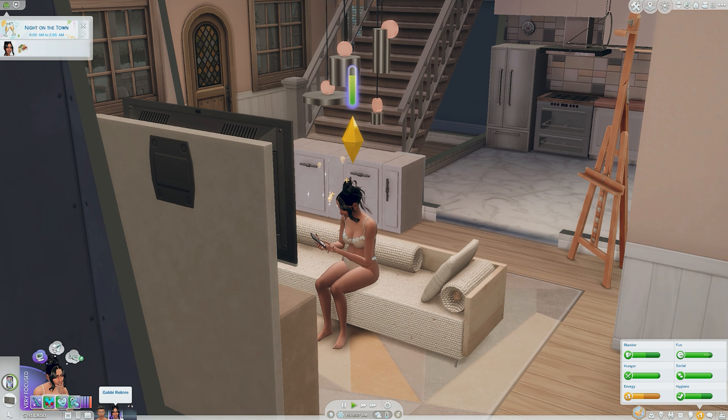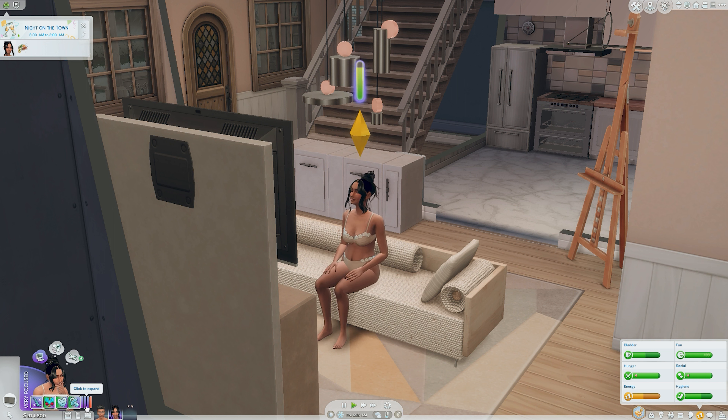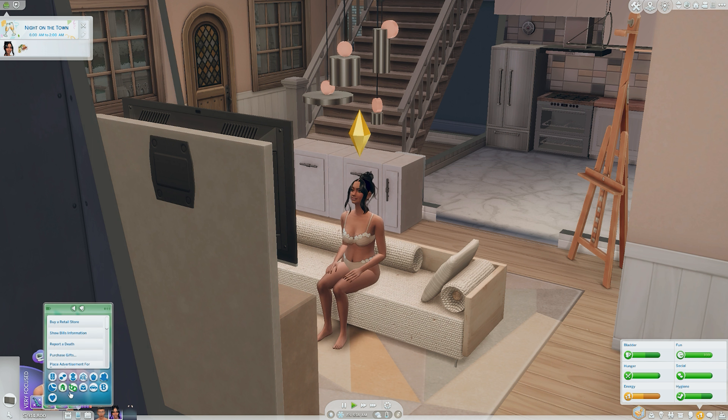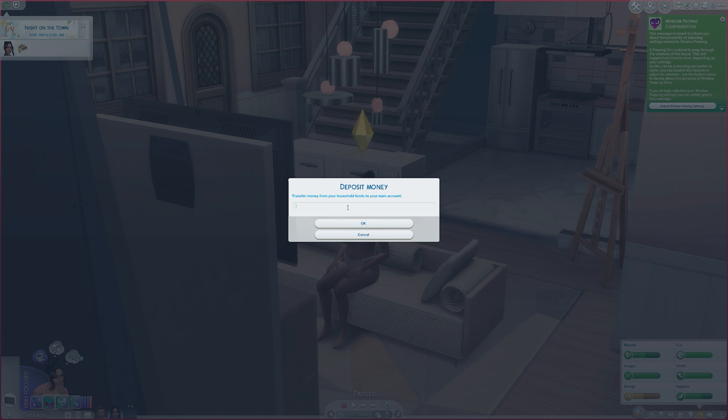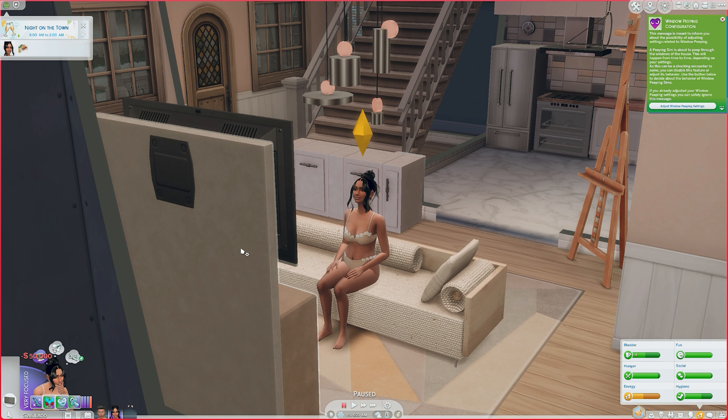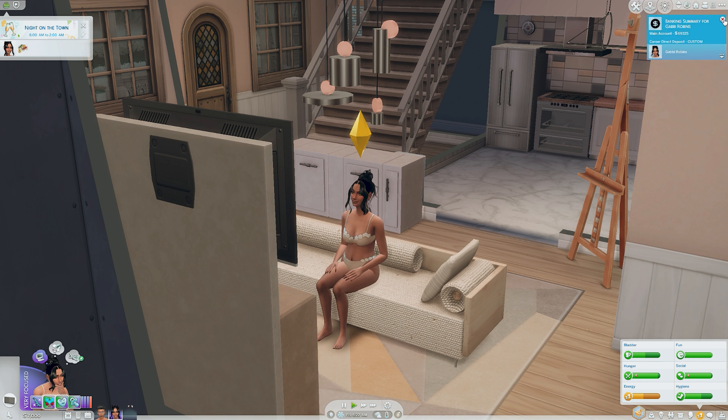Upstairs I didn't really do much either — I'm going to have to look at some decor videos or Pinterest or build videos for ideas. But we still have all this money, so let's go to our bank account and deposit maybe $50,000 as our inheritance. I'll set the household to about $7,000 — and all that extra money is gone. That's better.